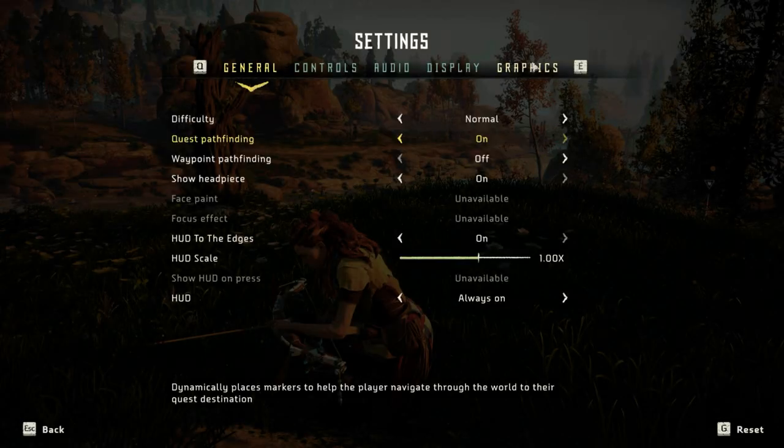Hello everyone, it's Game On it here. Today I'm going to be testing Horizon Zero Dawn on my GTX 750 card, which is quite an old card for a 2020 AAA game — it's a card below minimum spec for the game.